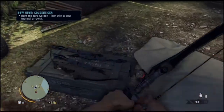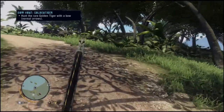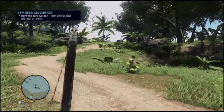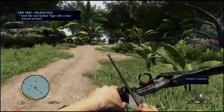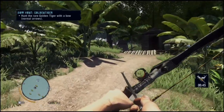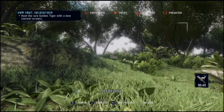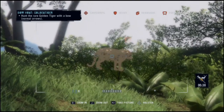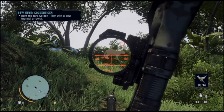Now where the Path of the Hunter quest wants me to go is right there. Get your bow and arrows, and I recommend making some Hunter's Instinct if you're having trouble finding the golden tiger — that way you can see him faster. Once you spot him, track him with your camera so you can see him through walls even without the syringe.